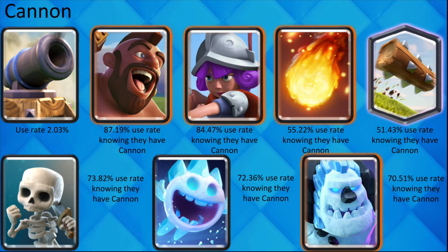This is the only card in the game that has seven cards with above 50% use rate. Although Cannon is strong in 2.6, this is indicative that it does need a buff.